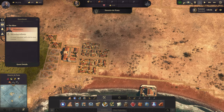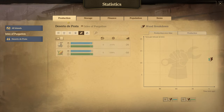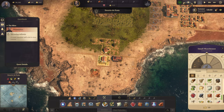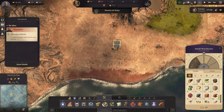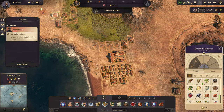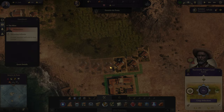Maybe I could put the warehouse like right here for now just to make sure it's all collected. That's looking good. What do we need now? We need rum, schnapps, all that good stuff. Let's check on the tortillas — they're actually not the greatest at the moment, so I'm probably going to have to take these goats and put them somewhere else. We need to build another farm and we need to build sugar cane for the rum.